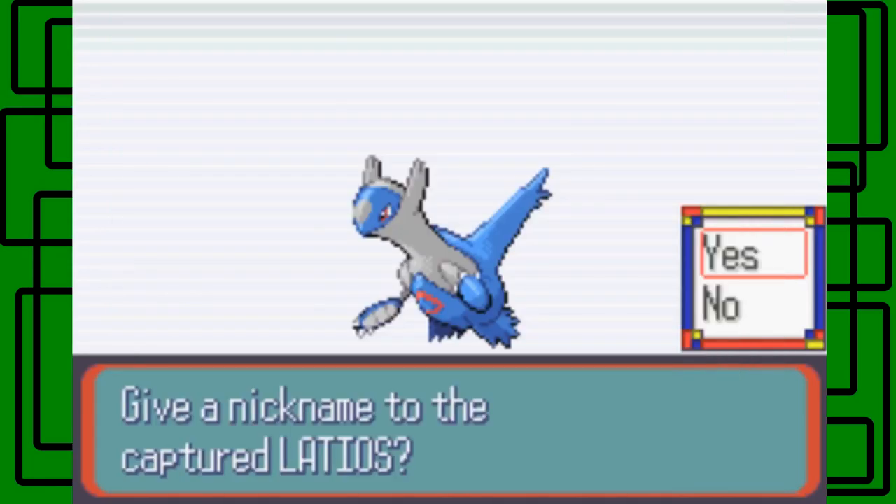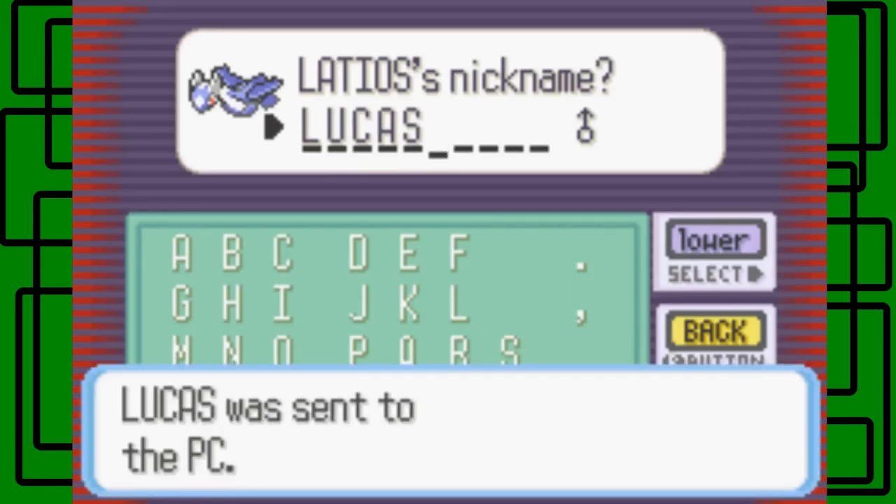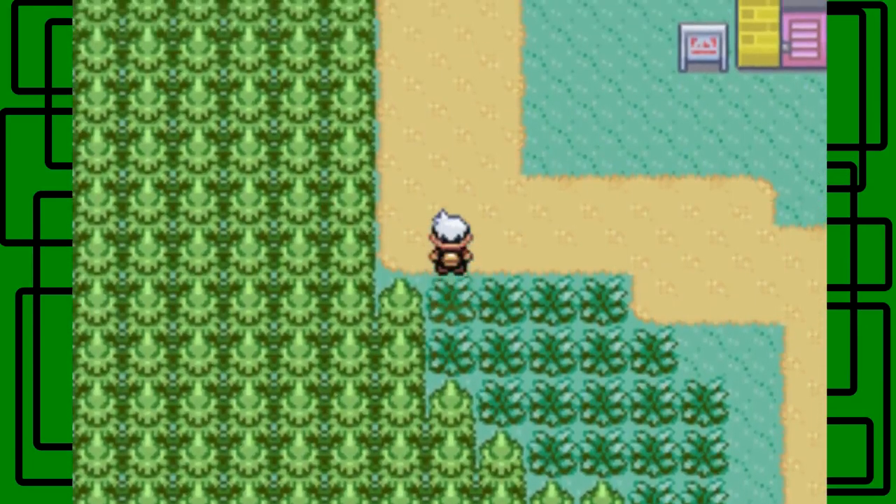Yeah, interesting. Give a nickname to Latios — that's a good name that starts with an L. We already have Larry the Wynaut. Let's name this Latios 'Lucas' — that's a cool nickname, a name that starts with an L. Lucas — yeah, nice. Lucas was sent to the PC — nice. So let's go check it out.